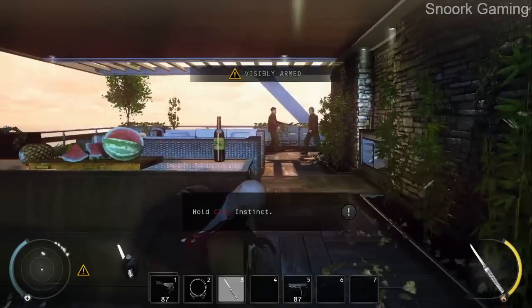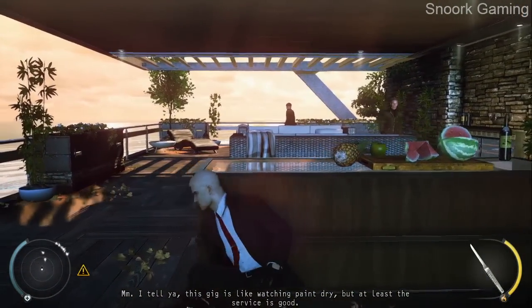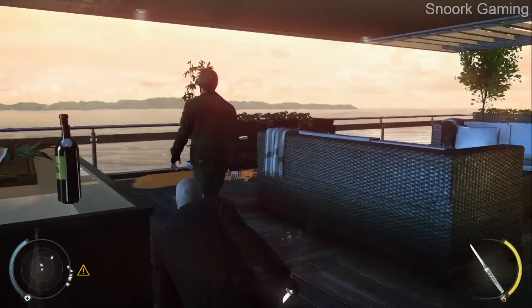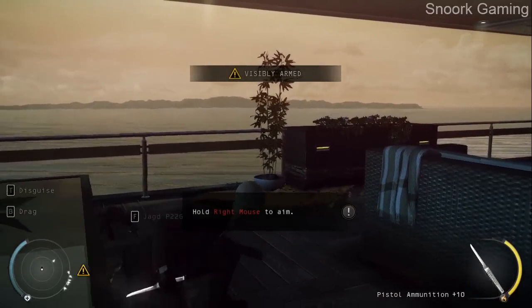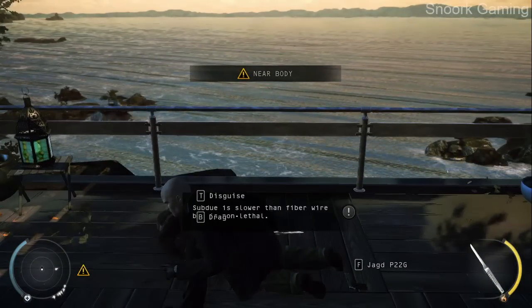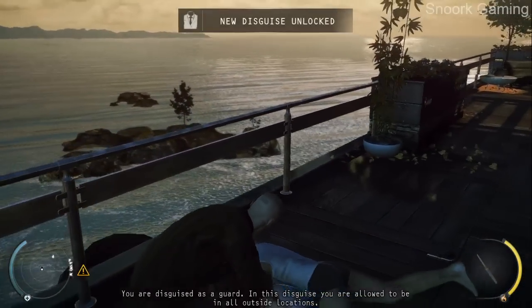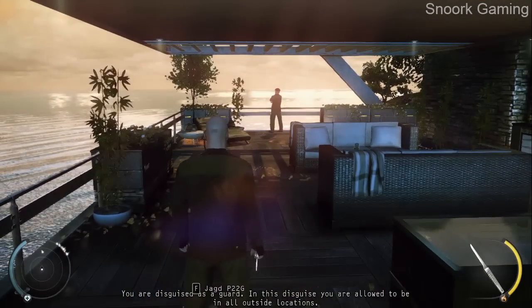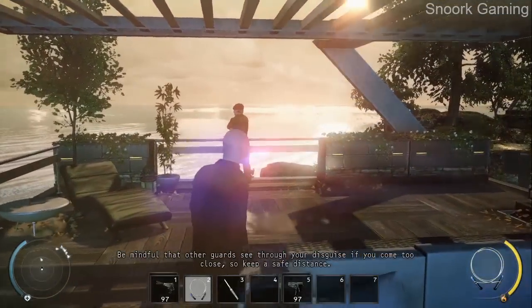Looks like the chef's cooking up a storm. This gig is like watching paint dry, but at least the service is good. You are now engaged in close combat — focus on a target. Clean kill. You can dump the body over the railing. You were disguised as a guard. In this disguise, you are allowed to be in all outside locations. Be mindful that other guards see through your disguise if you come too close, so keep a safe distance.